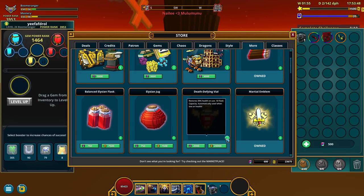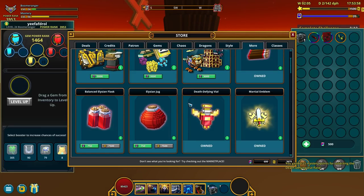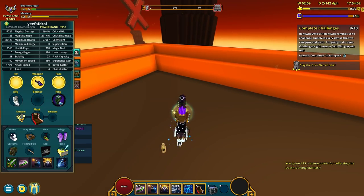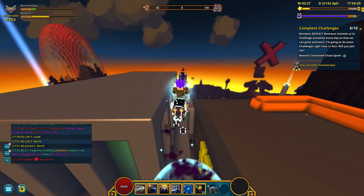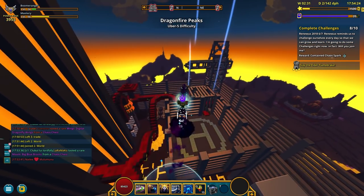Death Defying Vial — restores 30% health on use, 10 flask capacity, automatically used when low on health. Sounds good? Unlock. Successful! Let's equip it. I now feel much safer. I'm pretty sure I'm not gonna die anytime soon unless my flasks deplete.